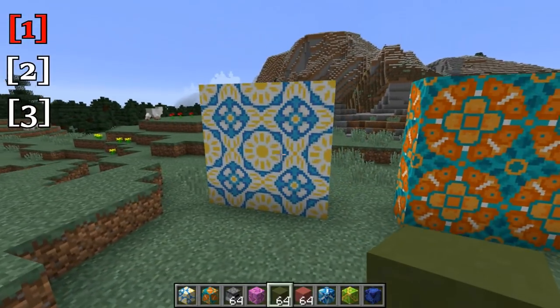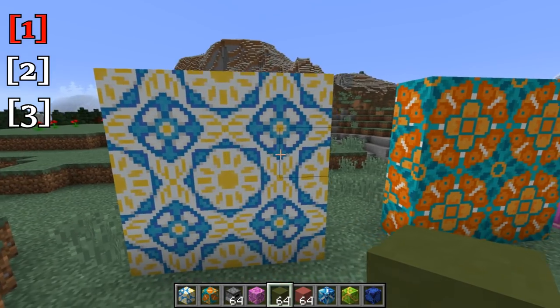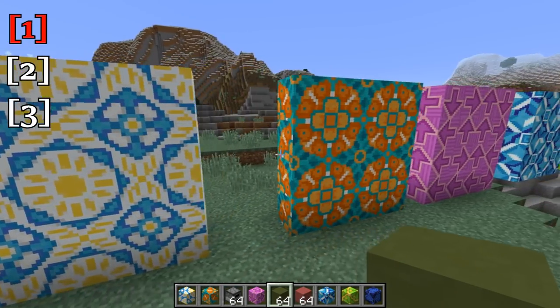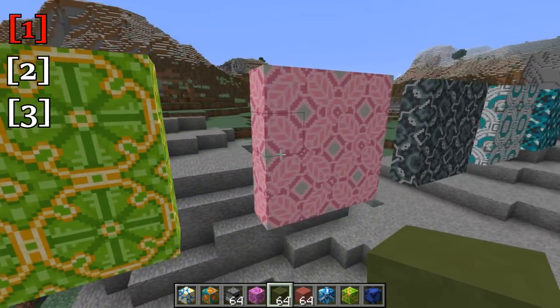And here are the design patterns for the glazed terracotta. Now, all these have sort of a 2x2 design pattern, but you can arrange them in a number of different ways. So here are a few of the patterns. This is white glazed terracotta, orange, magenta, light blue, lime, pink.